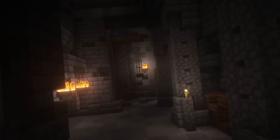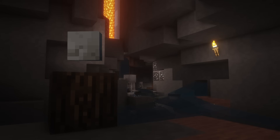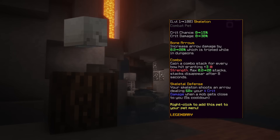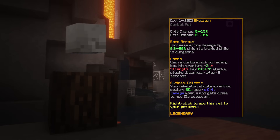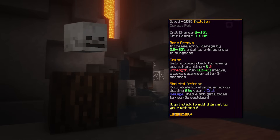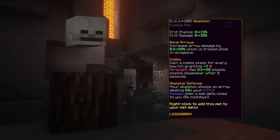Let's move to pets now. Finding the best pet for you can be difficult but hopefully I'll help you decide. The first pet is Skeleton. This pet gives you crit damage and crit chance as base stats and increases your arrow damage by 20%, which is tripled while in dungeons. You also gain a combo stack for every bow hit giving you 3 strength, maxing at 20 stacks, while your pet shoots arrows at nearby mobs with a 15-second cooldown. Overall, this pet is very good especially for killing mini bosses.